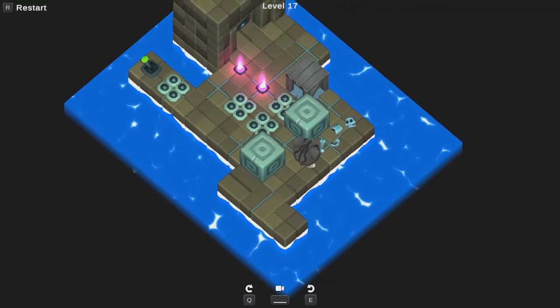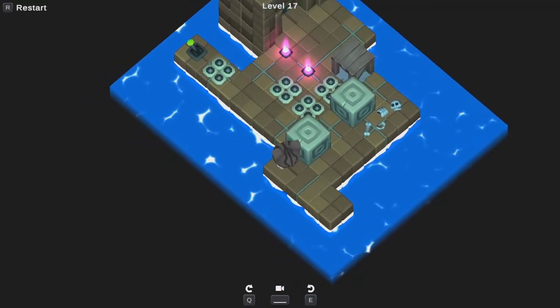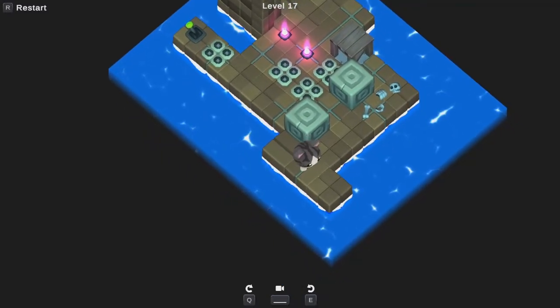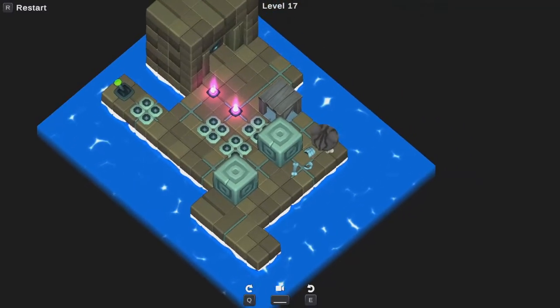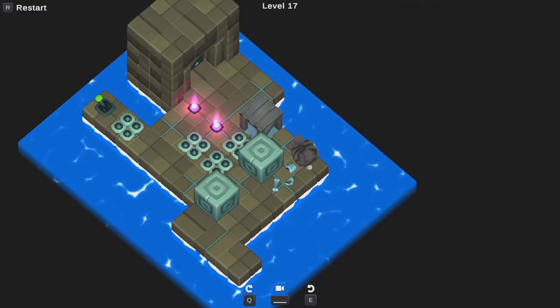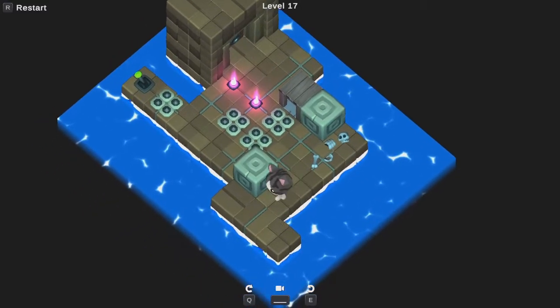Lots of spikes. There is a boomerangable thingy — is that a word? Boomerangable? Let's imagine yes. The boomerang is almost certainly going to control this little platform over here, which suggests to me that if the platform's going to move down, I might be able to push something to the north of it.